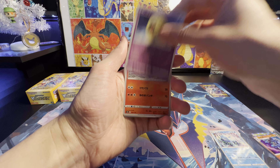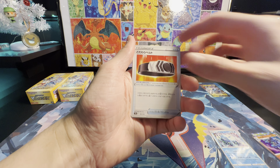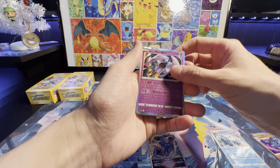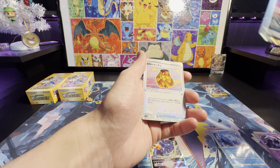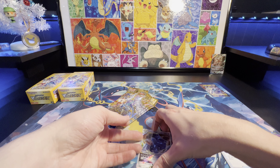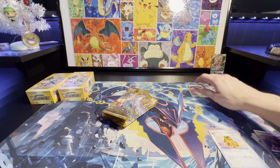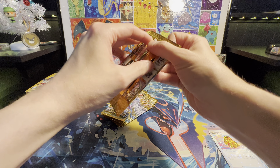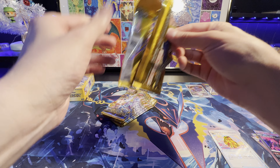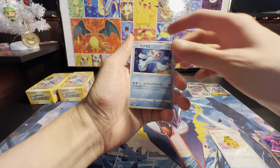Magma Knight. We got a Dialga V-Star. Galarian Articuno. Galarian Moltres. And a Leafeon. We're going to get a Secret Art Rare on this one, I can tell. Or an Art Rare. I can feel it.